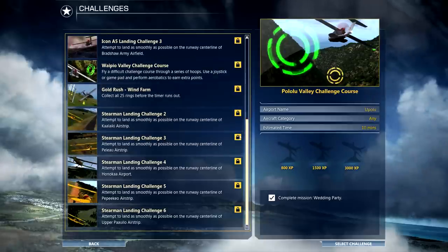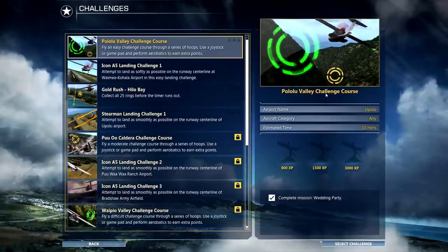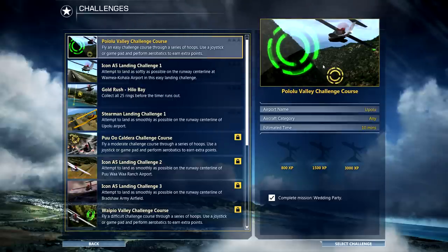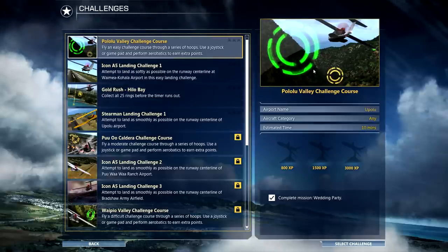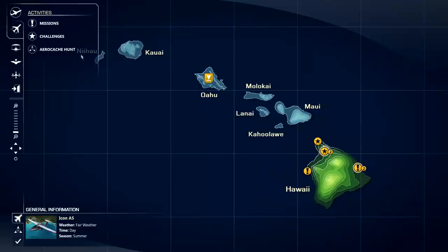Some of the missions for the hardcore guys are pretty easy, but if you're new to the flight simulator series, they're pretty fun. They'll get you into basic aircraft control — stick and rudder stuff, turn coordinator — not just totally stick flying the aircraft.